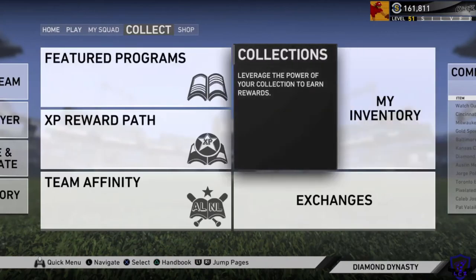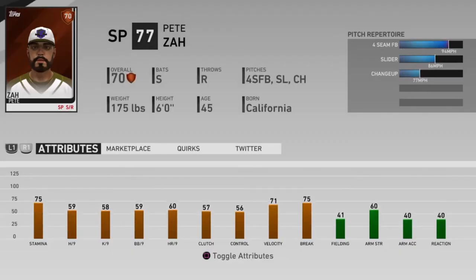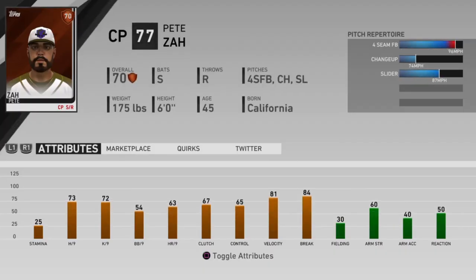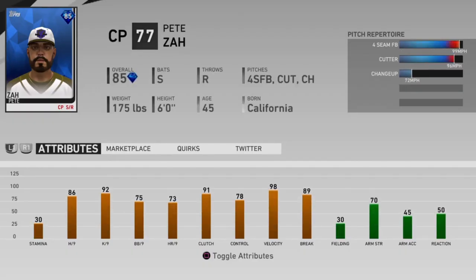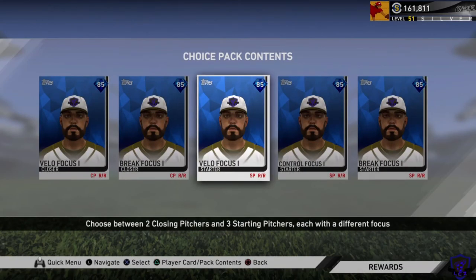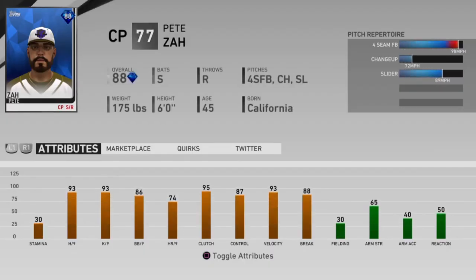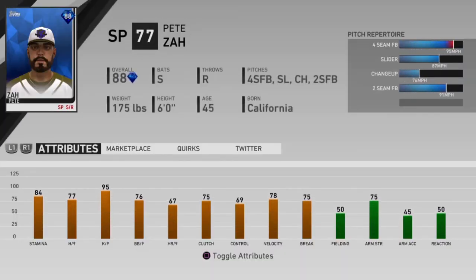Bullpen arms are kind of scarce when it comes to 99 overall cards, so a closer CAP is not a bad option at all. Doing the pitcher missions actually unlocks a starter and a closer for you at the same time, which saves some grinding. When you get into the choice packs, you end up choosing one reliever and one starter. Your choice should be based on an evaluation of who you pitch well with. Keep in mind you don't get to choose your pitches — they are predetermined and listed at the top right for each card. Closers only have three pitches and starters only have four. The balanced focus looks pretty sweet with 98 in the back pocket and solid pitch selection and decent speed differentials, so that would be my recommendation for your closer.